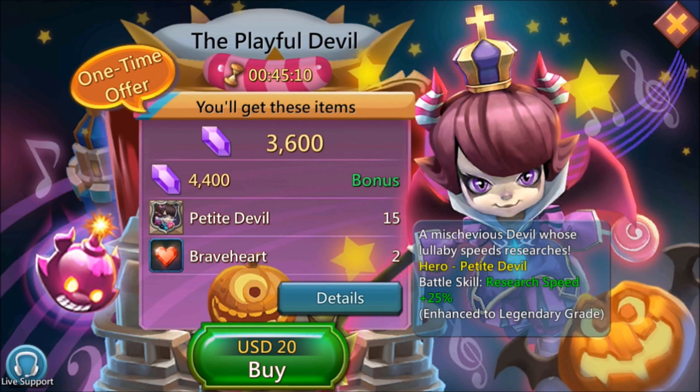Hello, this is Captain Clash and in this video we're going to be going over the Playful Devil, also known as Beatrix, the Petite Devil. She is a mischievous devil whose lullaby speeds research. Her hero Petite Devil battle skill gives research speed plus 25%, and that is huge. Let's go and check her out.